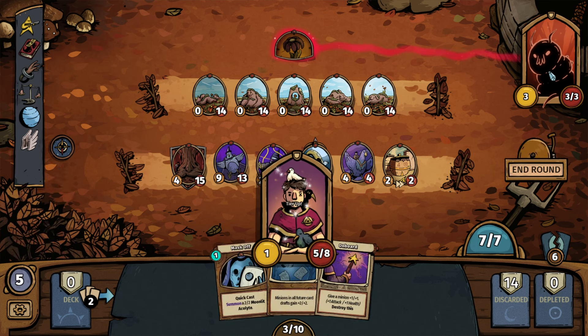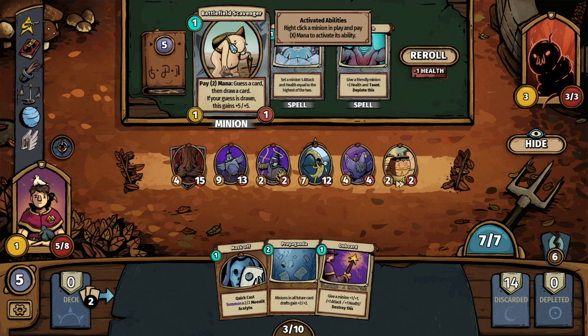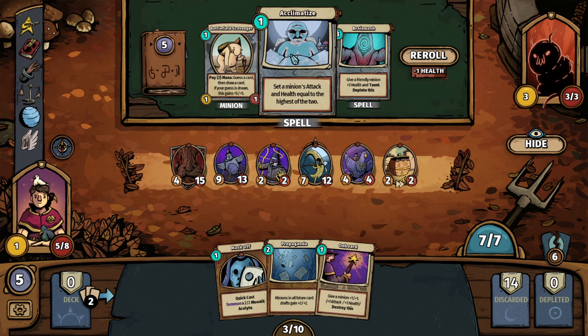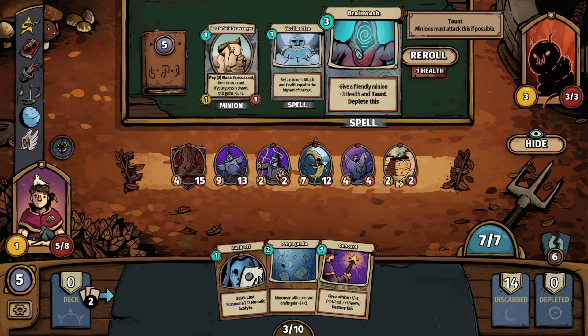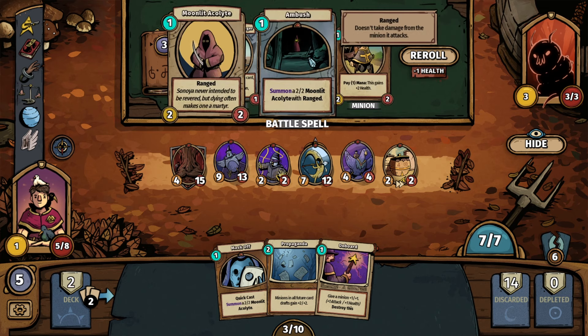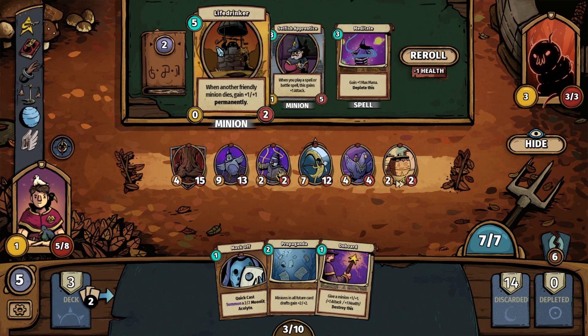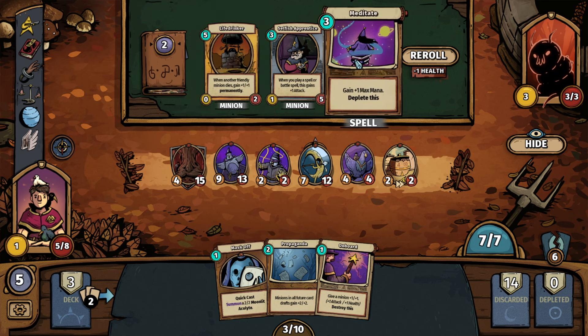We have the greedy Caterpillar-looking dude. Let's draw and build our deck. Scavenger of the Battlefield — pay two mana, guess a card, then draw a card, and if your guess is drawn this gains plus five, plus five. That's like finding a needle in a haystack. Acclimatize — set a minion's attack and health equal to the highest of the two. Give a friendly minion plus three health and taunt, deplete this. Let's go with Frostbolt again. Ambush — summon a 2x2 Moonlit Acolyte with ranged — another fine one. Life Drinker — when another friendly minion dies, gain plus one, plus one permanently. Gain plus one max mana and deplete this. Let's go with Meditate.